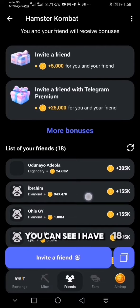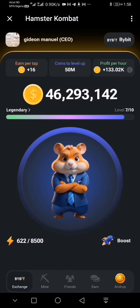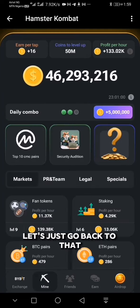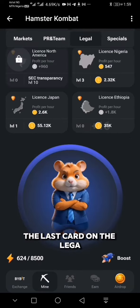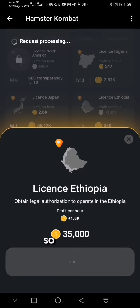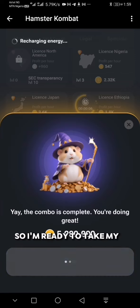This is active for me because I have more than two friends. If I go to my friends section, you can see I have 18 friends — though Hamster is not really showing some of them. So let's go back to that. It's the last card under Lega. I just click on it and that's all. You can see I'll have my five million coins already — I'm ready to take my five million coins.